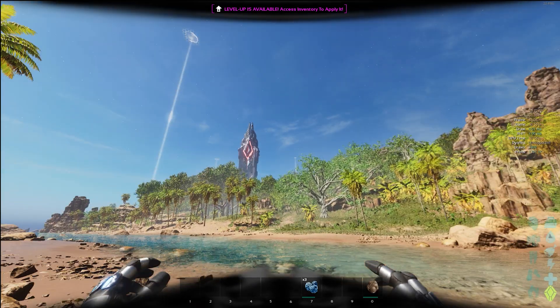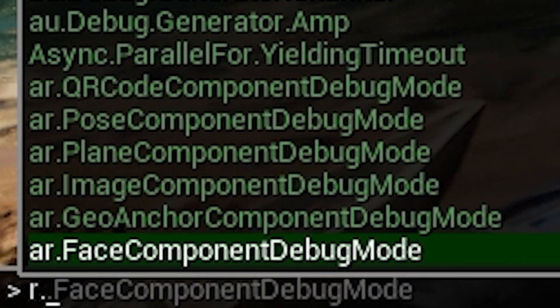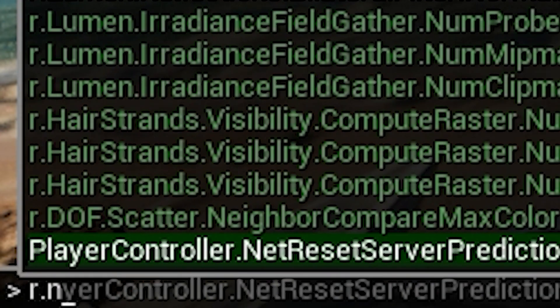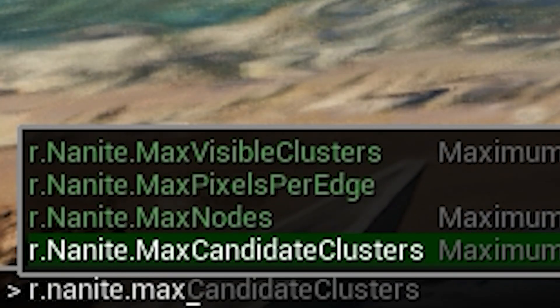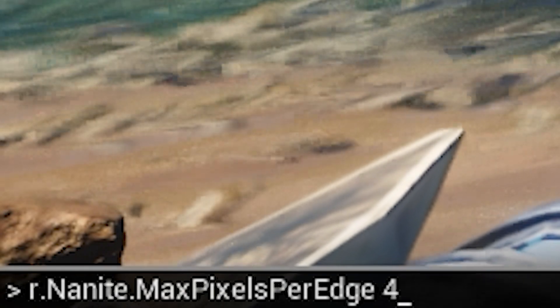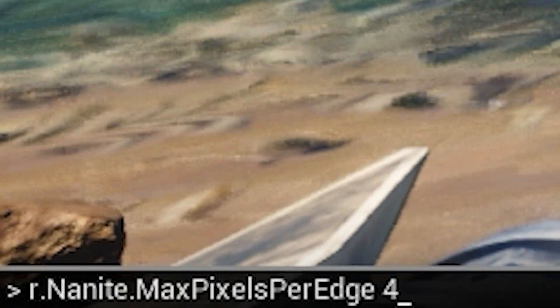As you can see, the skies are clear. You can also do r.dynamicglobalilluminationmethod 2, and this will disable Lumen. Lumen also takes up a lot of your performance. The last command I'm going to show you today is r.nanite.maxpixelsperedge 4. This will reduce the triangles for nanite meshes.